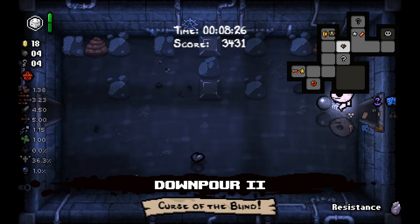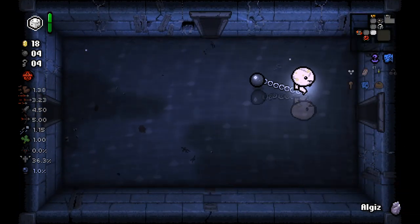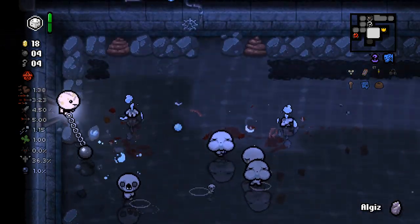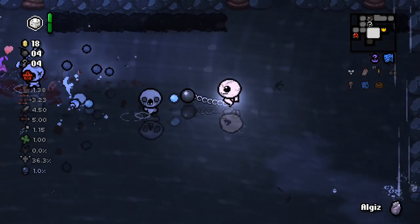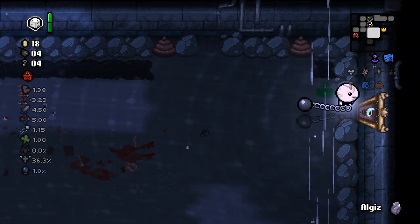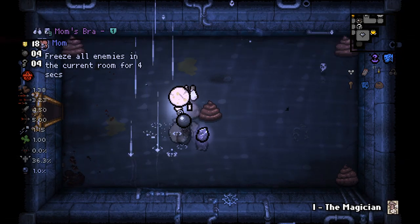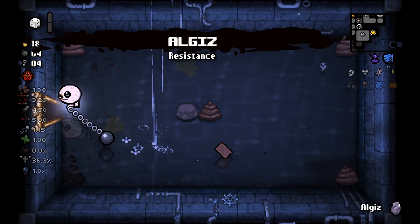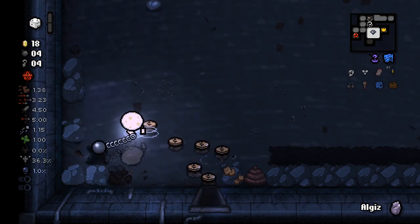Just a bunch of nothing. Should I go for the boss challenge room? A little tempted for sure. There's a tinted rock — I might as well try and destroy it because I've got a big rock behind me. We do have decent speed so I'm not really too worried about the speed down. Mom's Bra and a Magician card. It's interesting because you do end up getting Perfection if you don't die for the first three floors — so that is quite nice.